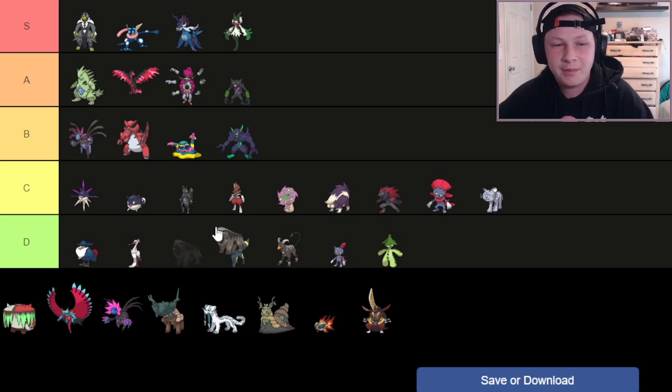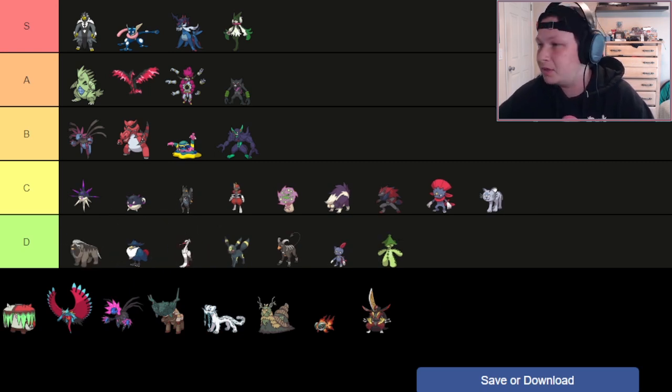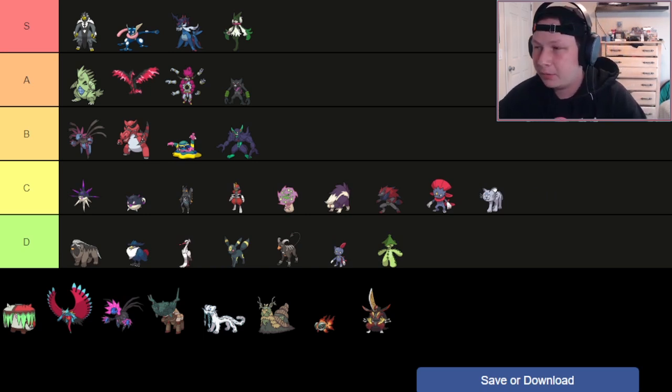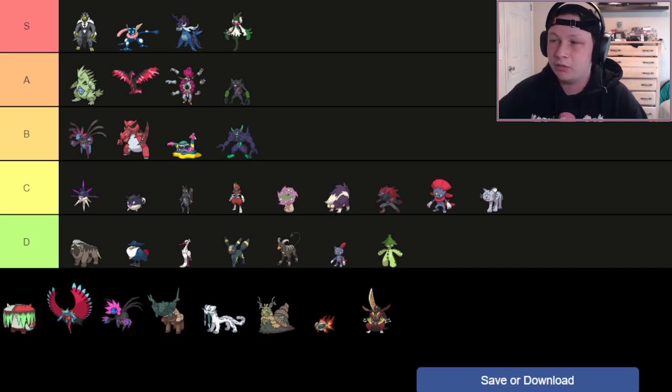Same thing with Mabosstiff — going at the top of D tier because I think it's a little better offensively than the others there. It has very good abilities in Intimidate, Stakeout, and Guard Dog, which is immune to Intimidate and gives it a plus one — basically Defiant solely for Intimidate. 120 base Attack, 85 Speed, decently bulky, and solid coverage with biting moves. It can really break through some teams, especially on those Stakeout turns where you force in a switch and get double power Crunch with Choice Band. Definitely strong as a low-tier Dark type, but I wouldn't personally draft it.